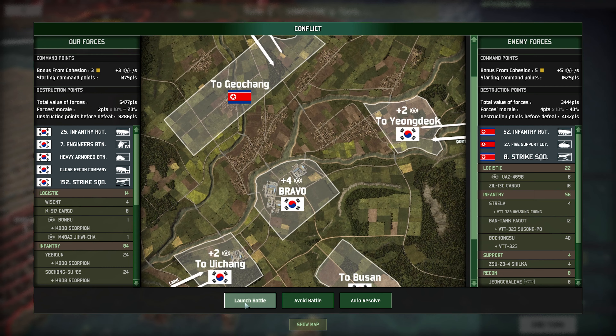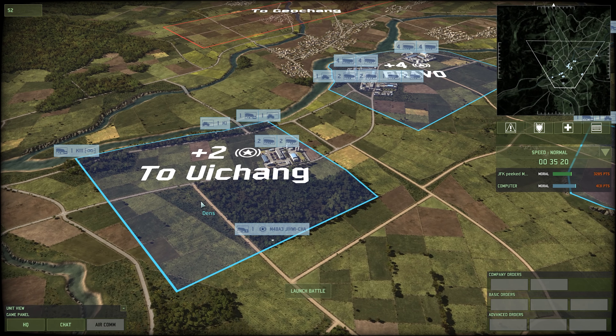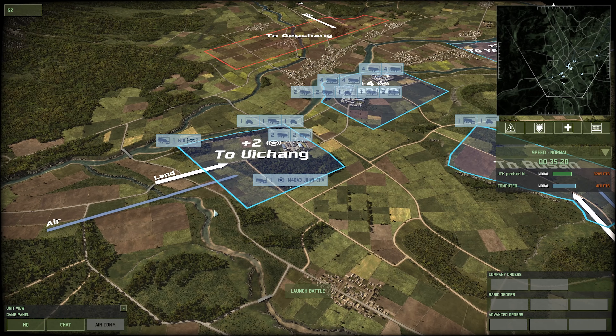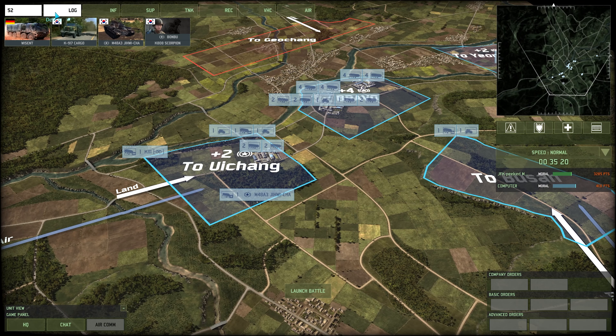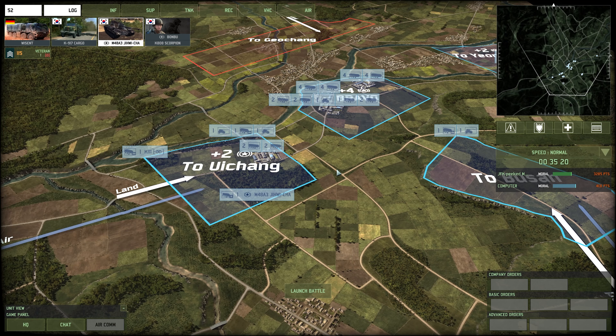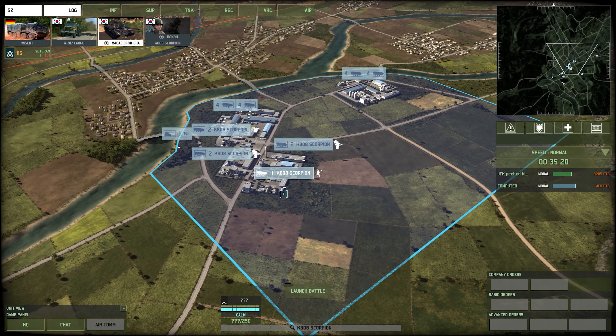We're going to set up all of our units. We're initially in a little bit of a predicament. If you don't know this, you have to hold sectors by calling in command vehicles — the ones with the star. If you don't, you don't gain access to the territory. If I don't have a command unit inside a sector, I will not be able to call in units from there — both land and air. I only have two of these units available, and I've called them both in.